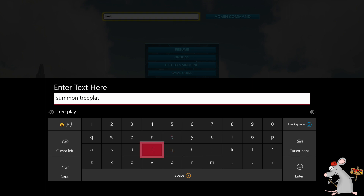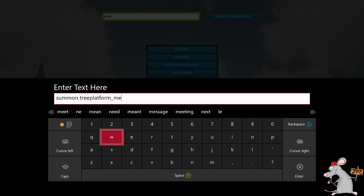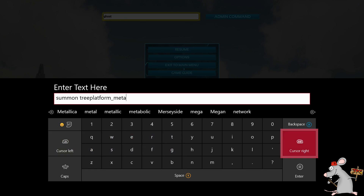So you can see I've put summon and I've left the space and then I'm going to put tree platform. Make sure you're in ghost mode — that's really important because otherwise you will be stuck inside the platform. So make sure you're in ghost mode. Then after that, leave a space and type in the actual material you want. So you can do it in metal or in wood.